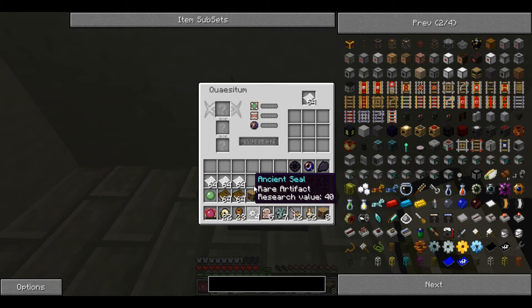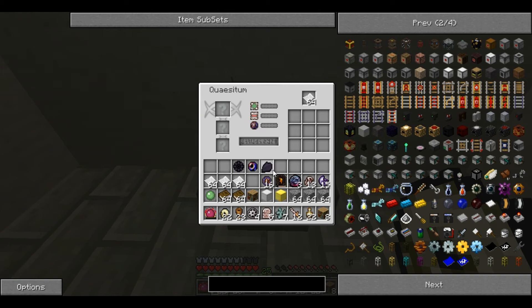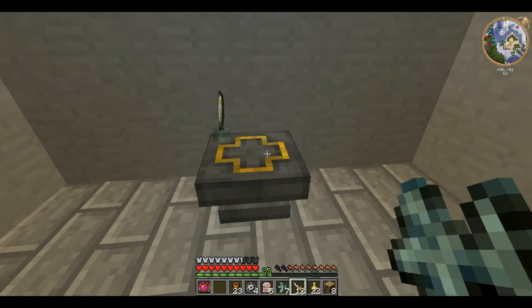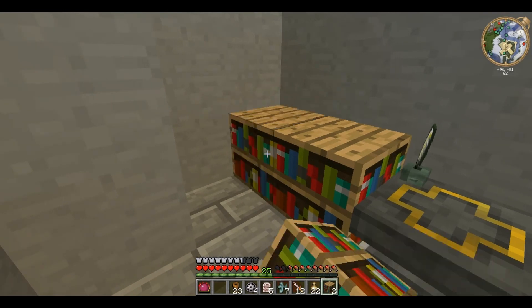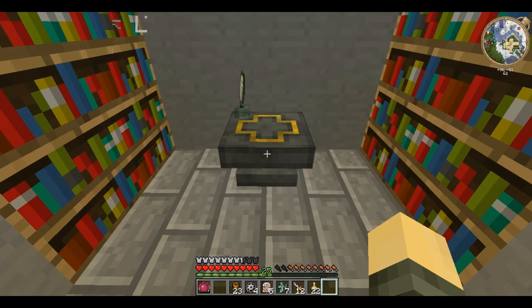The way you use these is each one corresponds to a different avenue of research. All of the eldritch ones are related and used together, as forbidden and ordinary are used in the lost research. Before you start researching, it's worth setting up a few bookcases because, like an enchanting table, the Quasitum gets powered up by having bookshelves next to it. Things fly off the bookshelves and into the Quasitum, increasing the likelihood of research being successful.